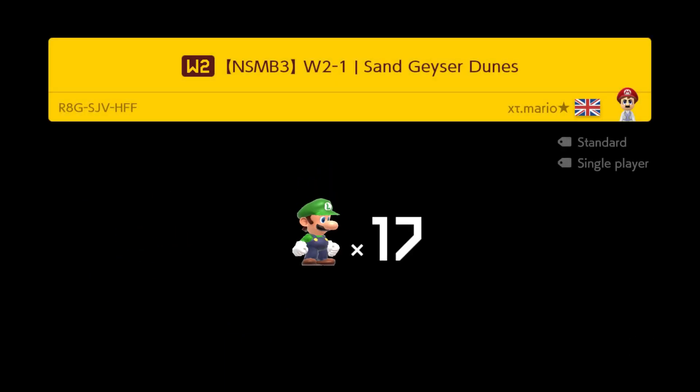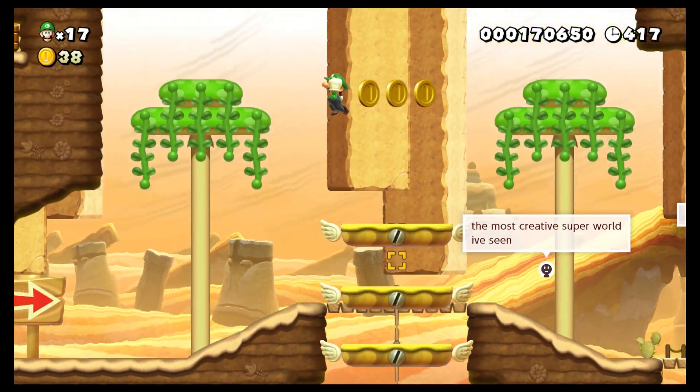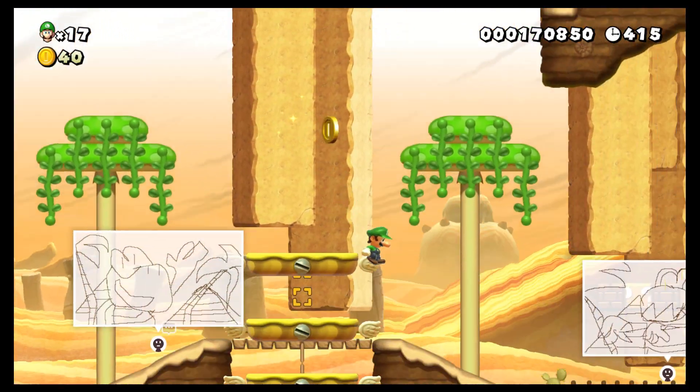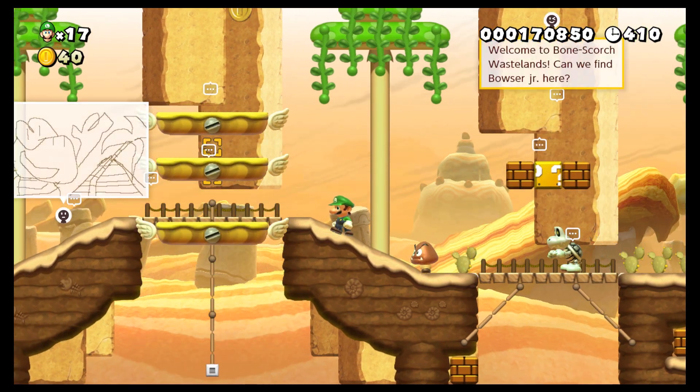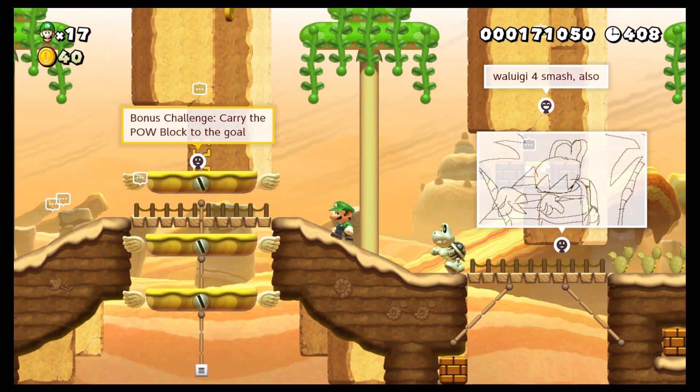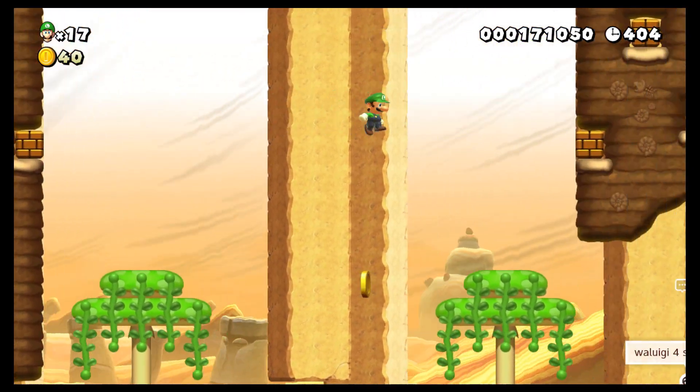Let's see what we have. Sand Geyser Dunes. I forgot that we're doing challenges, so what's this level's challenge? Show me the challenge. Carry the POW block to the goal. Okay, where's the POW block?